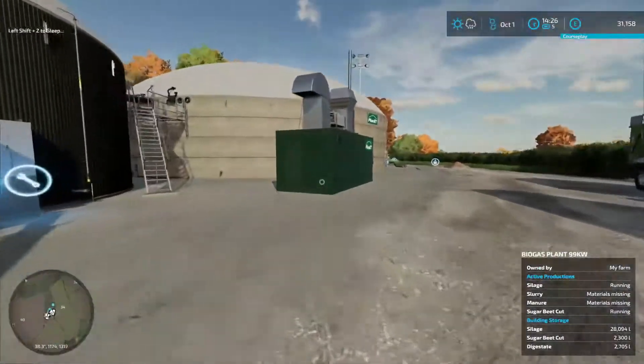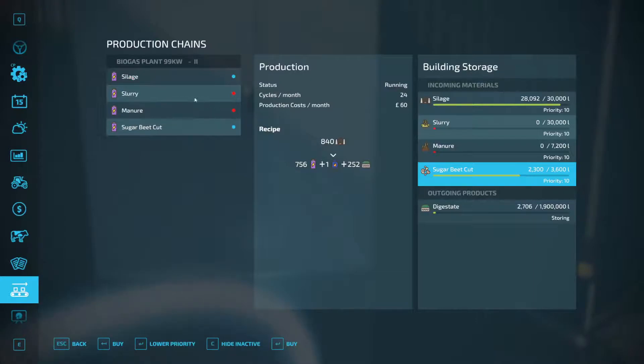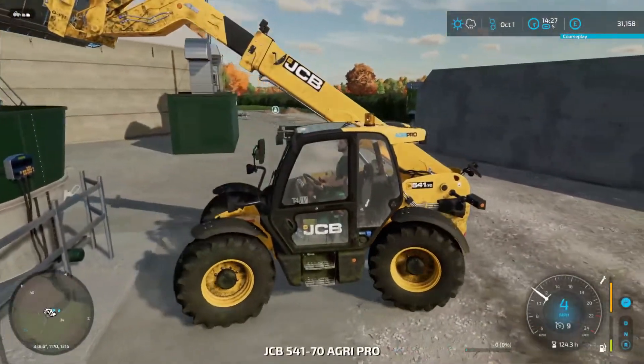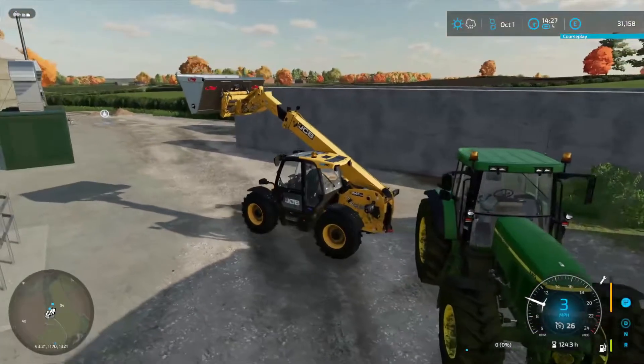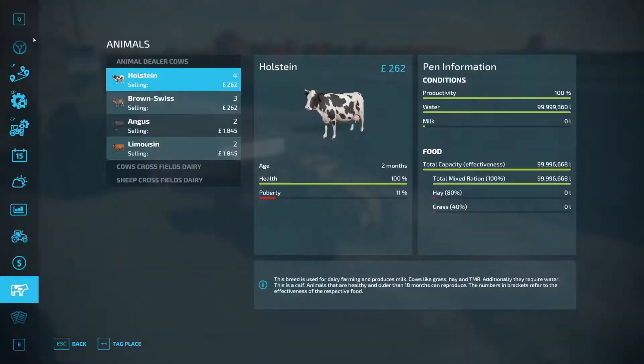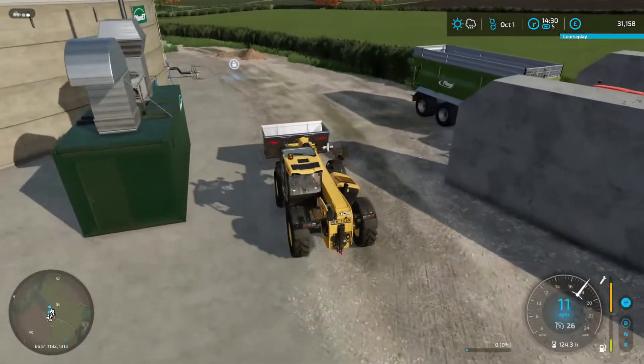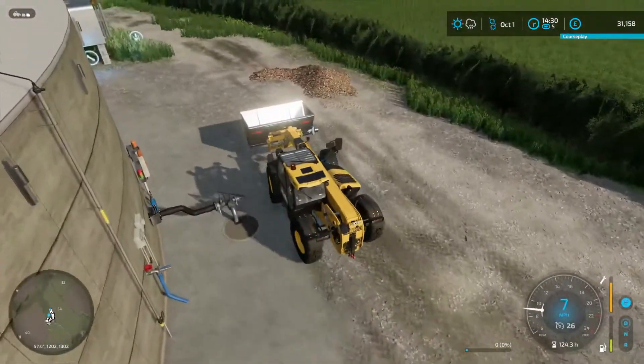We've now got sugar beet cut that is also running at the exact same time, so we're now going to be getting extra money — getting money from two sources at once. From the sugar beet it's going to be much less because the sugar beet processes much more slowly. Silage is going to process 24 per month, so 12 per day. 840 litres will give us 756. Sugar beet does 24 but only processes 100 per time, giving 90. So sugar beet will last longer but give us less money, and I don't mind that.